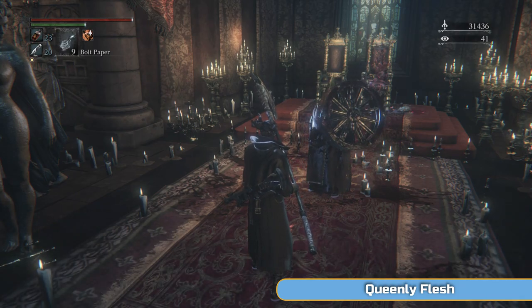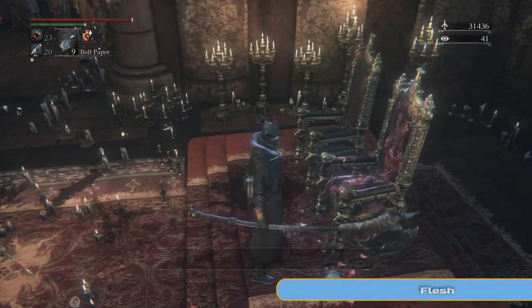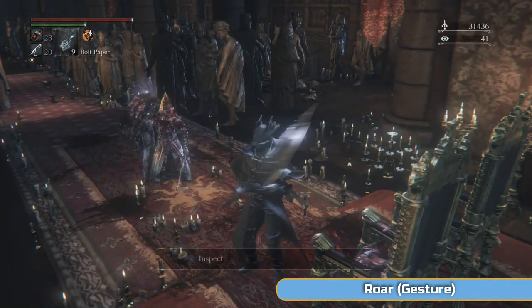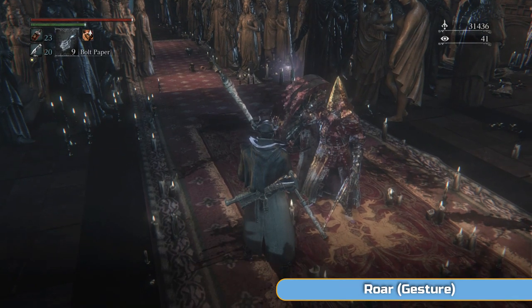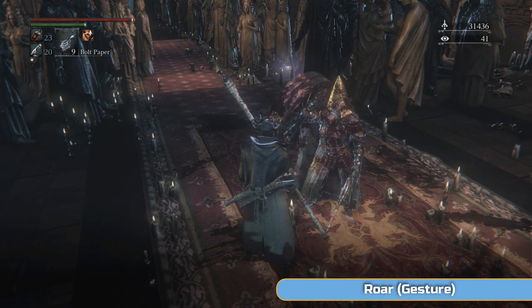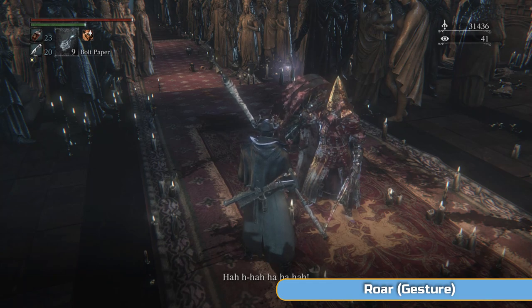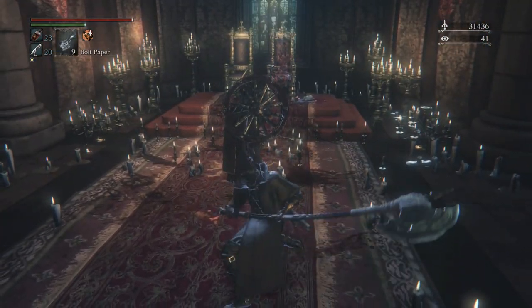Going back to the Vileblood Queen's chamber — you're going to see a hell of a scene. He has just annihilated her. He's fulfilled his prophecy and now wants to become the martyr. There are two things that can happen now: he can give you a rune and you can either try to kill him — which I don't recommend, he's rock hard — or you can let him go and kill himself. Either way, what he's done has no effect on anything because we just picked up the Queenly Flesh. If you grab that we'll use it later on. Don't try to kill him — best thing is just don't.